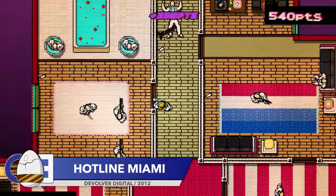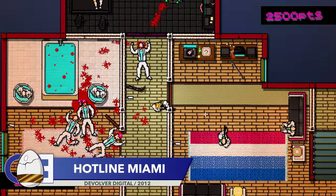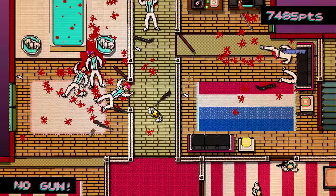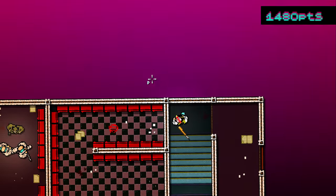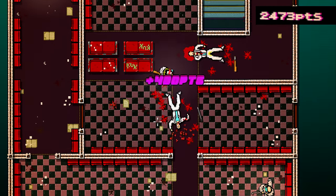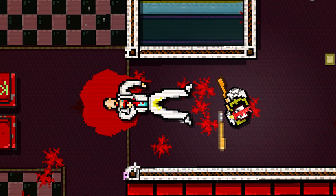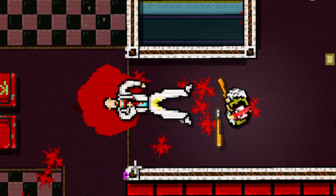Up next is a pretty gruesome detail from the ultra-violent Hotline Miami. Hotline Miami is a game where it's not uncommon to see the blood or brains of your enemies splattered across the floor, but this next clip goes one step further. If you kill an enemy with a blunt object, there is a chance that this will happen. Yeah, enemies will sometimes wee themselves. Moving swiftly on.